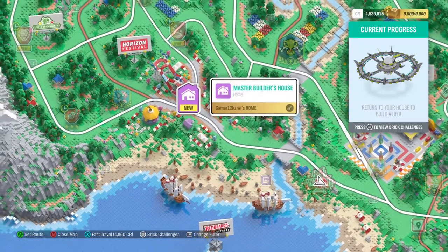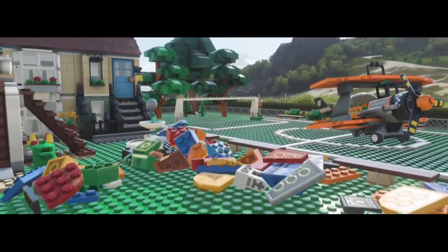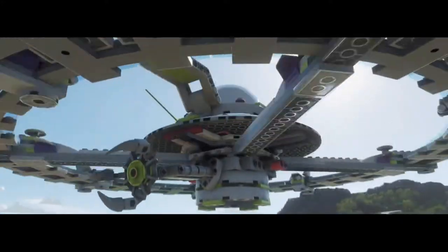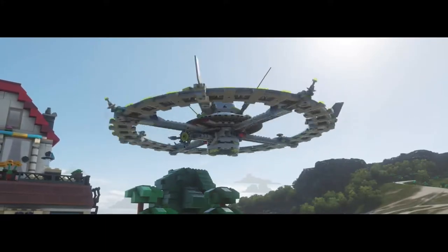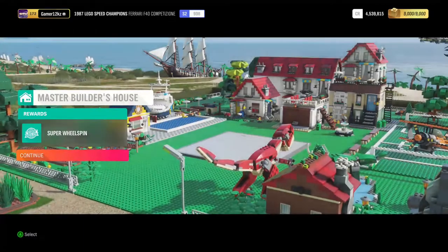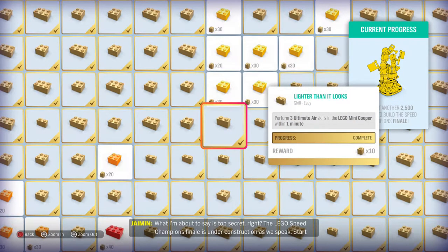Okay, she sounds irritated, man. Let's just do it. That actually looks legit. So we get a super wheel spin. And we also got an achievement — the LEGO Speed Champions finale is under construction as we speak. Start collecting bricks, but tell no one. I've just told Kira and some other people around the festival, and my nan, and now you. But otherwise, top secret.